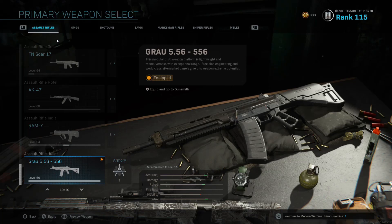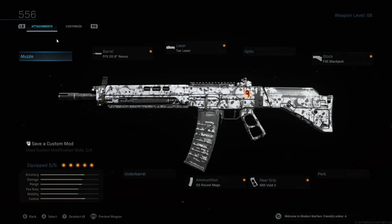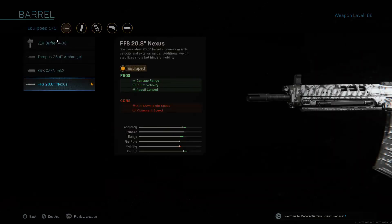I just want to show you what I'm running on the Grav 556 throughout this footage. I'm not running a muzzle on it as you can see. With the barrel, I'm running the FFS 20.8 Nexus with damage range, bullet velocity, and recoil control.